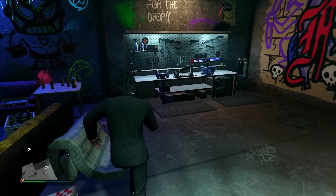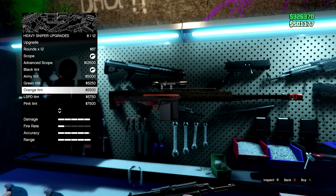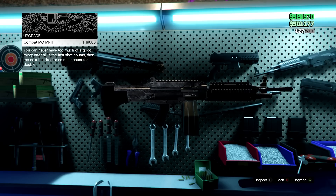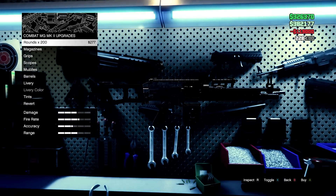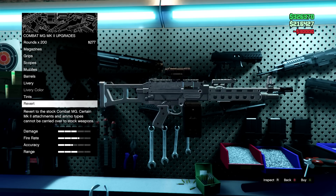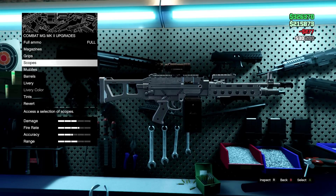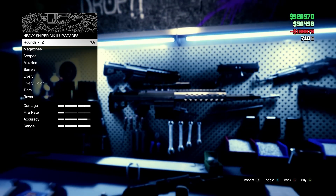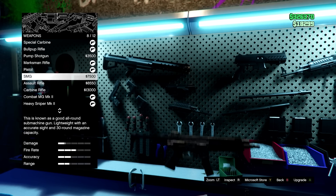After getting wiped repeatedly by police and the FIB, I headed to the Ammu-Nation to upgrade my weapons — blaming the gear rather than my terrible aim. I upgraded my machine gun to the Combat MG Mark 2 with all attachments: extended clip, muzzle, grip, and scope. One of my favorite weapons in the game. I also upgraded my Heavy Sniper to the Mark 2 variant with an extended mag, which I consider a staple weapon. Highly recommend investing in these if you have the spare cash.